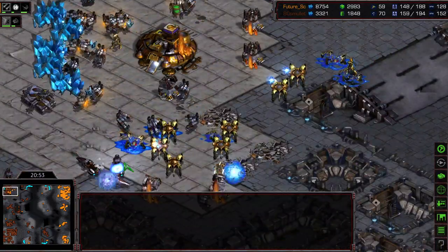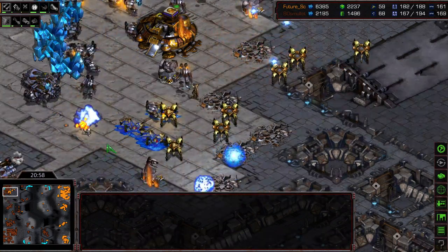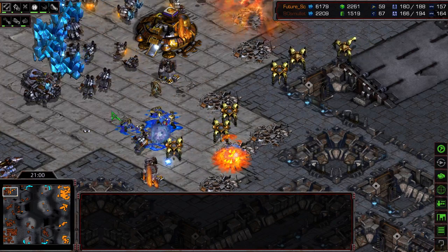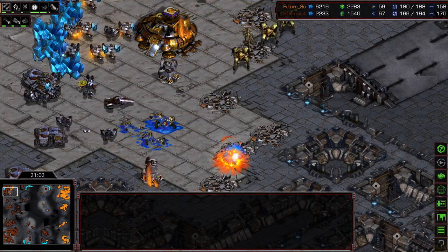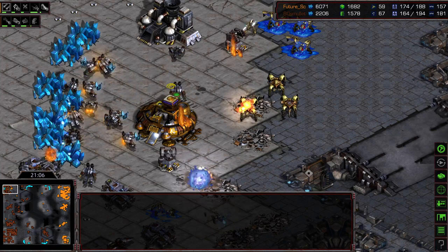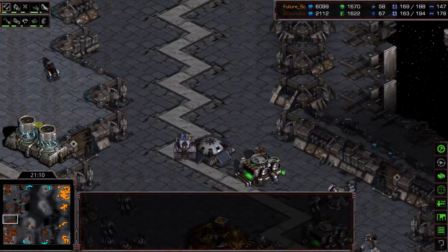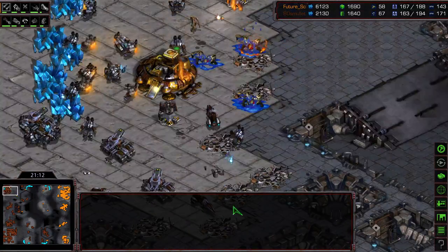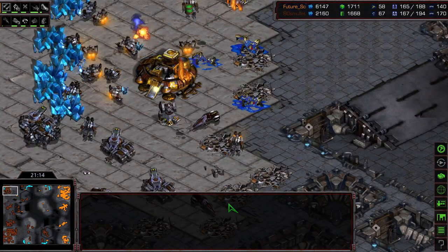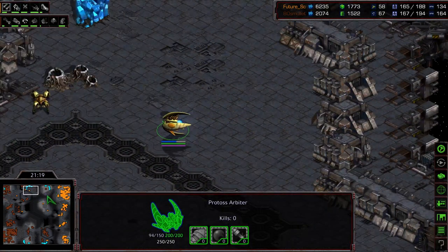Starting to make his way in this upper left-hand corner. Still a siege tank pounding away at these Dragoons. SCVs pulling off the line to provide some defense. Aedes Mullet can't afford to lose these units though, because his economy looking thin. More Dragoons getting wiped out by additional mines. The probe finally being cleared out there — so this is going to be cleaned up, but not before a lot of SCVs were taken out. And another Arbiter is making its way across the map.